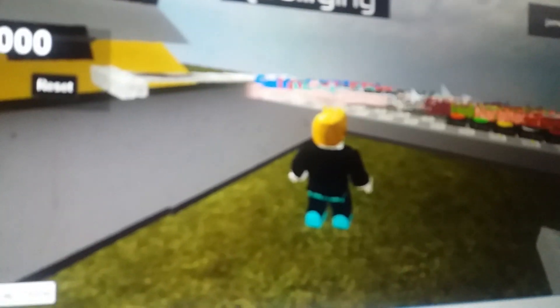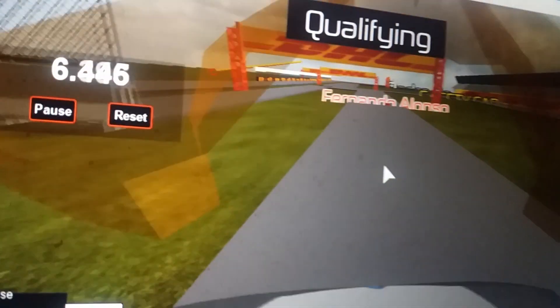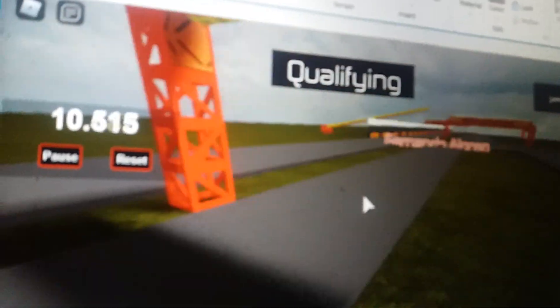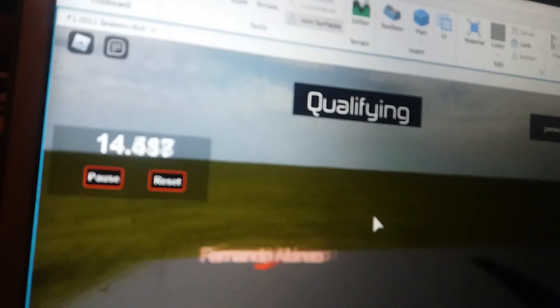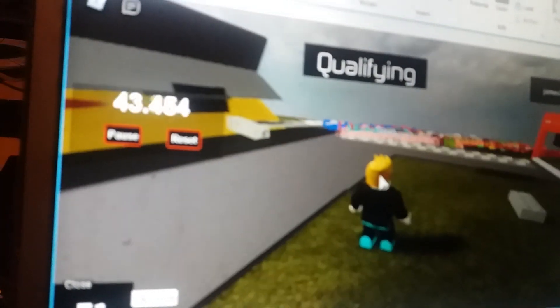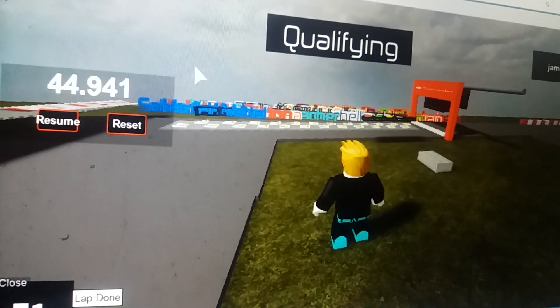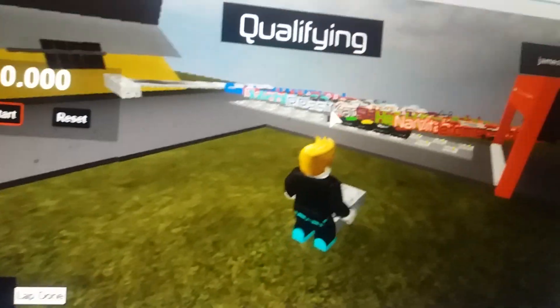Alonso has just begun his lap — the championship leader who failed to score points in the last race in Canada. He's heading towards the new section of the track here in Europe — his home track, though this race is in Valencia rather than Luxembourg. Let's see where Alonso goes — 44.901! He has gone third fastest, just behind both Webber and Hamilton. Alonso is fourth ahead of Luizzi.